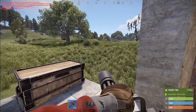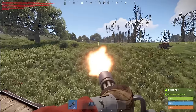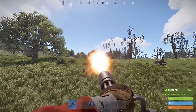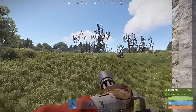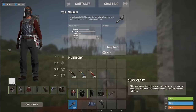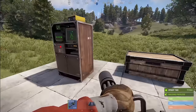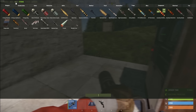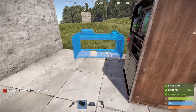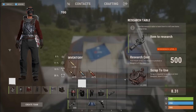How does the minigun work? First you've got to hold right click to spin it up, and then once it's spun up you fire. For some reason it's not feeding from the backpack but you can kind of get the idea. You can also see it chips away at its durability pretty quickly, and I've had to rebuild this here multiple times so forgive me for not having my benches out.